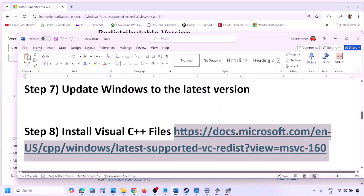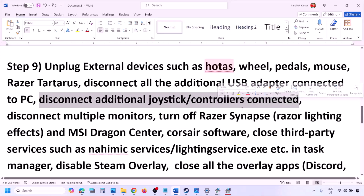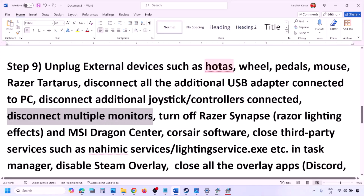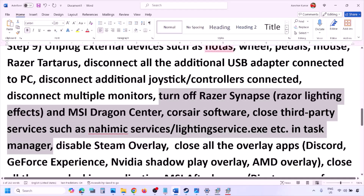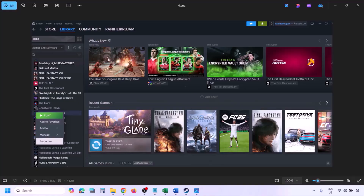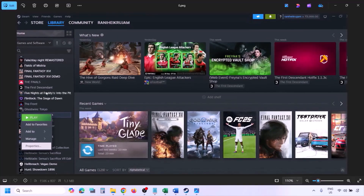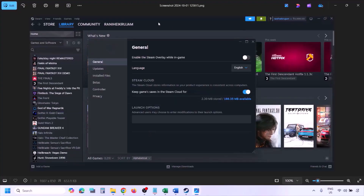The next step is to unplug all external devices you are not using — HOTAS, wheels, pedals, USB adapters, dongles, extra controllers. Disconnect multiple monitors and try launching the game on a single monitor. Close any third-party services or applications that are running. To disable Steam overlay, go to Steam Library, right-click the game, select Properties, go to General, and turn off 'Enable the Steam Overlay while in-game.'